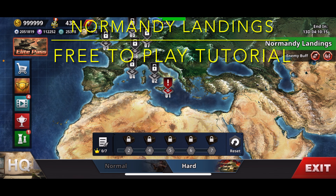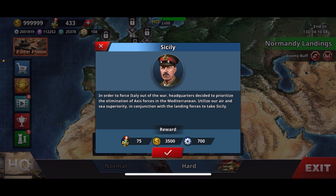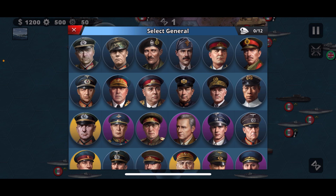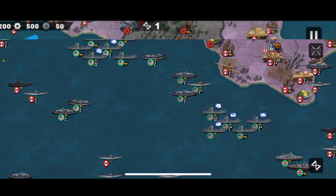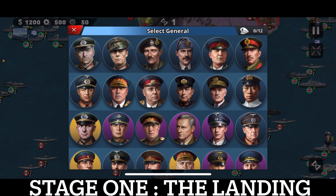Today I'm going to be starting the Normandy landing missions - the first one is Sicily. I'll be doing all of this free to play, so only using free generals like Guderian, Rommel, Montgomery, Bastico, and people like that. I'll be giving you tutorials on how to do these missions. Here's a simple plan: focus your land units in that little cove, and send your navy around the coast all the way to the other side of the island.